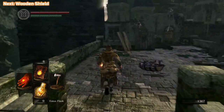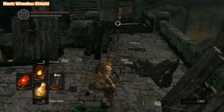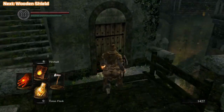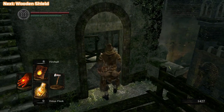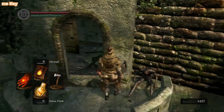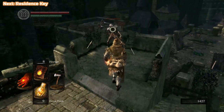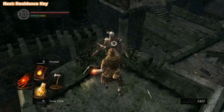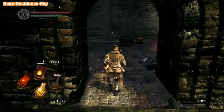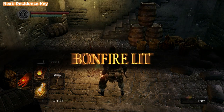In a minute we're going to visit our first merchant. We need roughly two and a half thousand souls for what we want. We're going to be purchasing the Residence Key and the Short Bow plus some arrows, because we need the arrows to get the Drake Sword. There are actually two ways to get the Drake Sword, but the arrows are the easy way. We're just going to get another bonfire now, so you can breathe a sigh of relief — once you get to this point, you're safe. I'm not going to sit down at it because all of the enemies will come back.